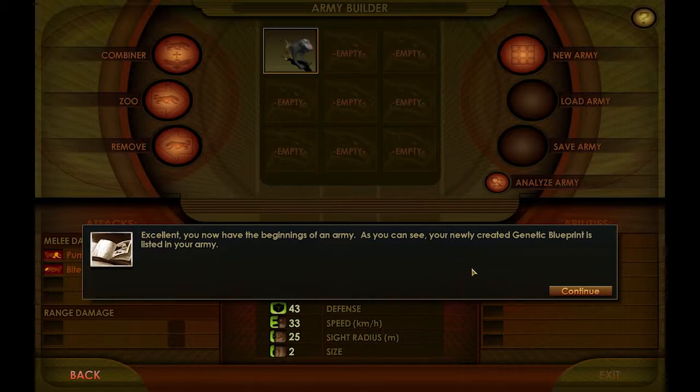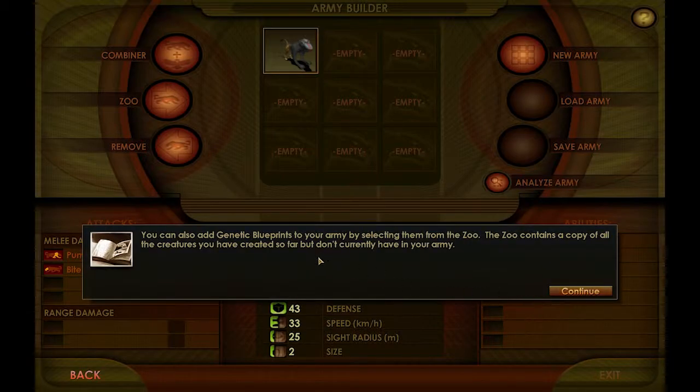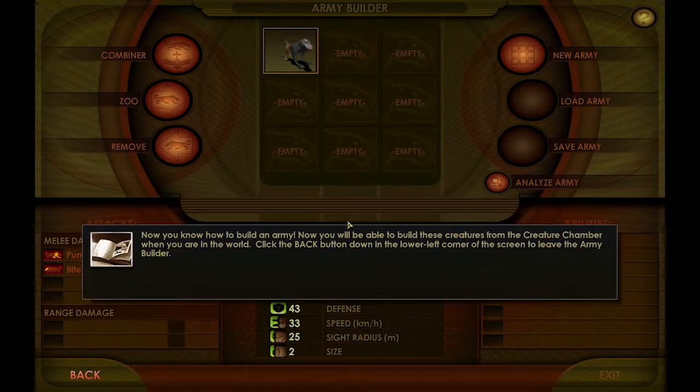Excellent. You now have the beginnings of an army. Your newly created genetic blueprint is listed in your army. You can also add genetic blueprints from the zoo, which contains a copy of all the creatures you've created but don't currently have in your army. Now you know how to build an army — click on the back button in the left-hand corner to leave the army builder.